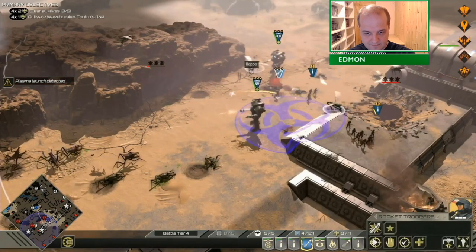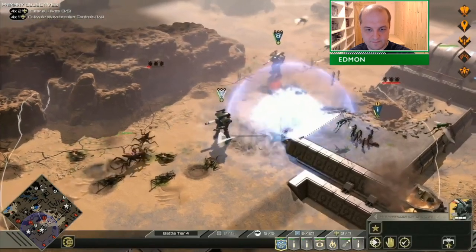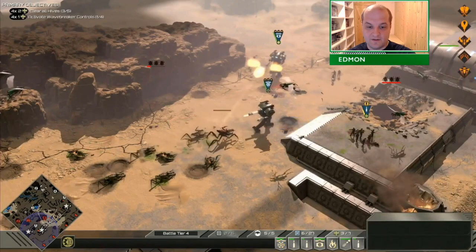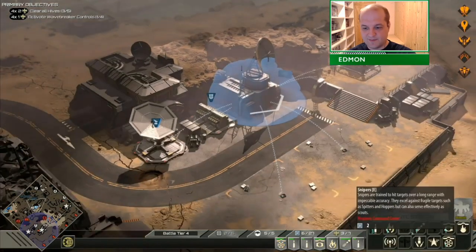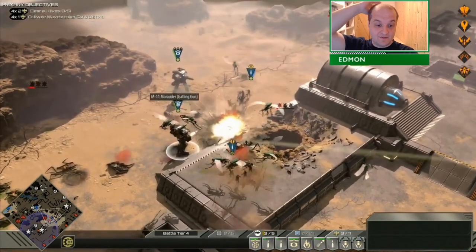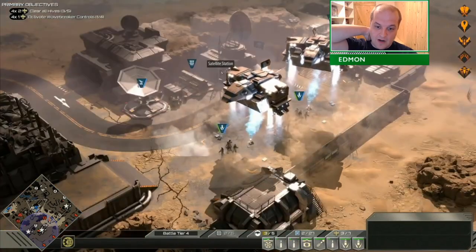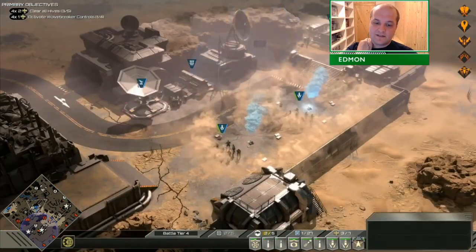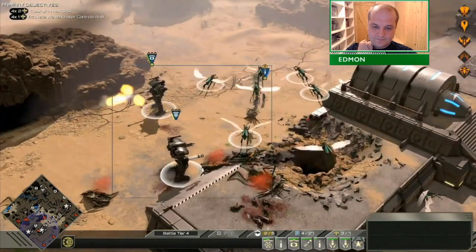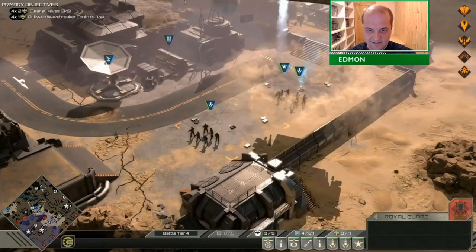He's having to move outside of the cover of that wavebreaker. Plasma incoming — Marauders don't really care. What David said there is true: Marauders don't really care about plasma. For whatever balance reason, it's like the tac strike — it's a low armor attack. So what that means is it would not really penetrate the Marauders' armor and does very little damage.